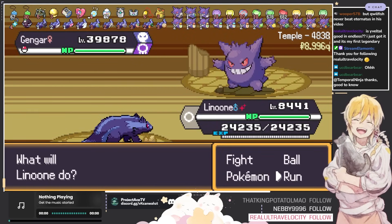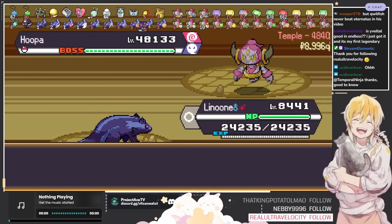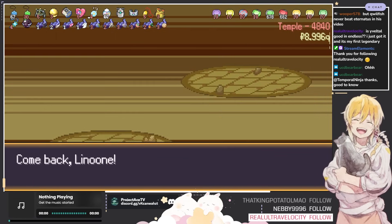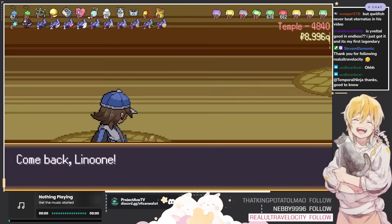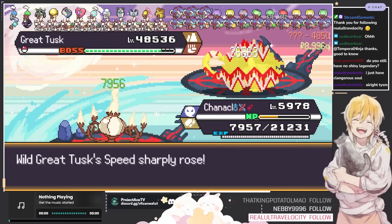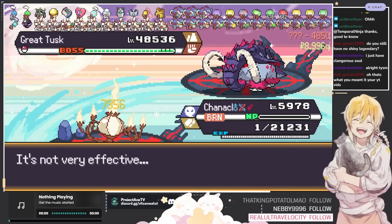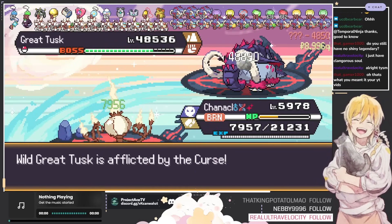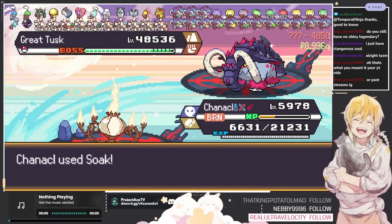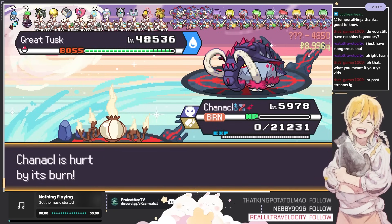Is Yveltal good in endless? It really depends on what egg moves you have. If it's your first legendary in general, yeah you're straight. It learns Oblivion Wing on level up so you can just use that as your main damage dealer. Do you have shiny legendaries? I have shiny legendaries, I just never hatched a shiny legendary. Just try it out, see how it goes — it doesn't hurt to use it and make adjustments. My first endless run I got to like 1800 with just a random Garchomp I found in the wild — made it a normal type, gave it silk scarves, used Body Slam, didn't really have a strat back then.